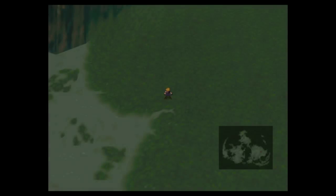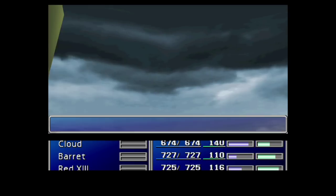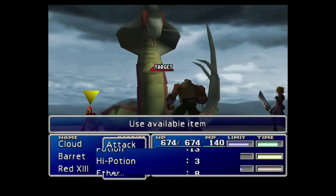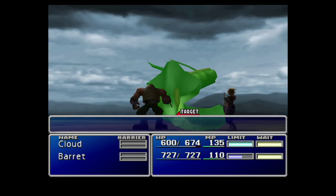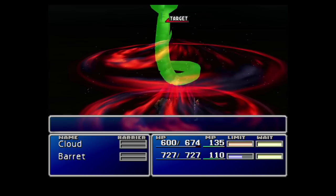Hello folks, Simon here. Welcome back to the channel. It's the episode of Final Fantasy 7 that many of you have been waiting for. I'm going to be showing you today how you can learn the Beta enemy skill from the Midgar Zolom — a very powerful enemy skill that you're going to want in your arsenal as early as possible in order to decimate everything in your path. Stick around and I'll show you how to get it with pretty much no trouble at all.